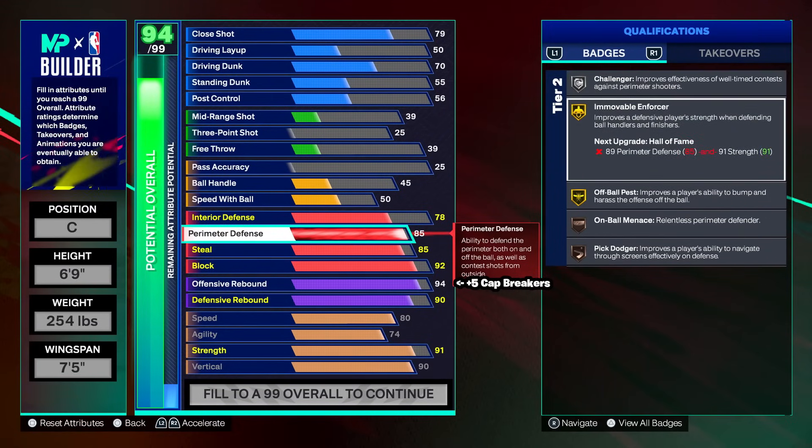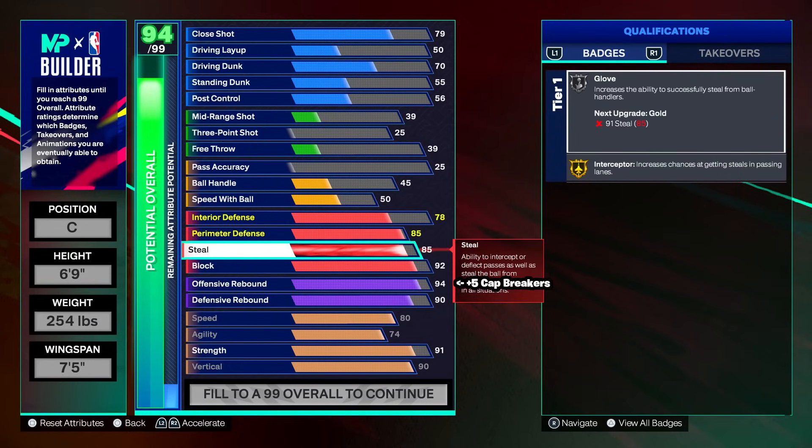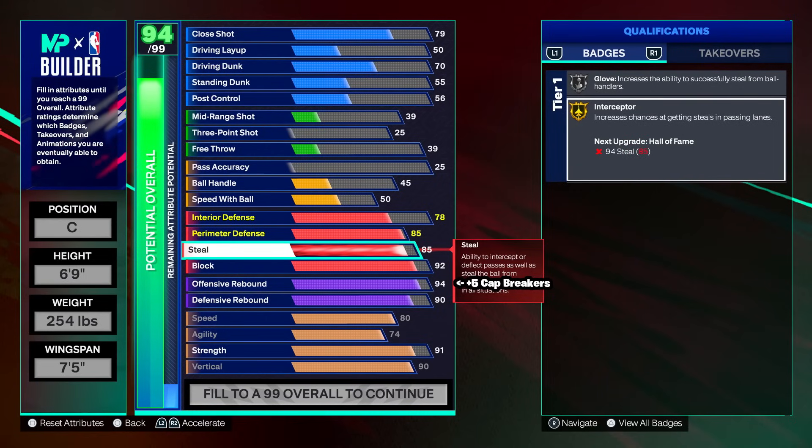85 steal: silver glove, gold interceptor. Silver glove on centers is actually not bad — I feel like badges work differently at different positions. I've seen a lot of centers with low glove tiers ripping everything when someone comes up the court. Gold interceptor: you're going to go to lane every now and then; just make sure you have perfect timing for it. 92 block: we get high flying denier on hall of fame.